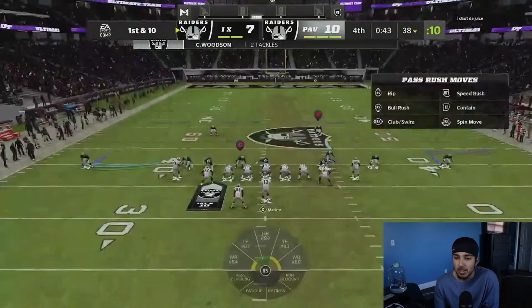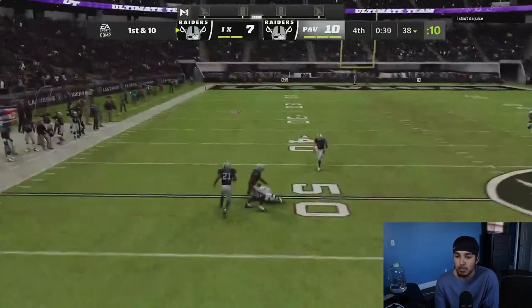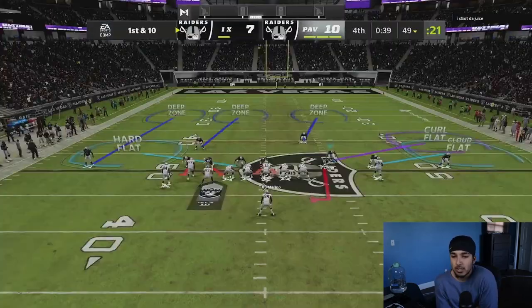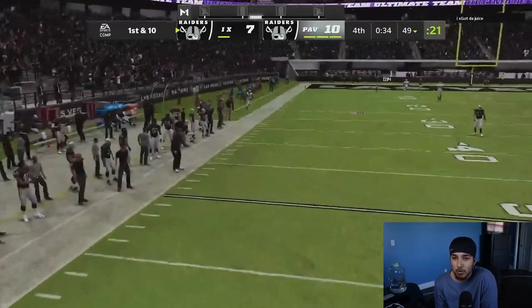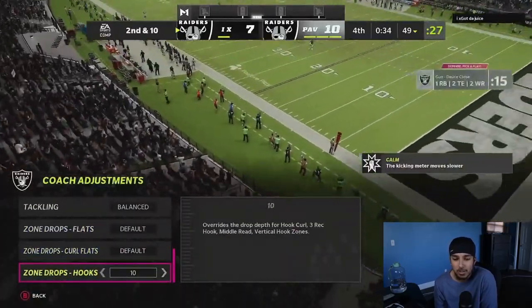We decided to send a little pressure, and this form actually holds up pretty well with blocking. Easy nice low-ball dot to Patterson. He's going to pass out of single back bunch — there's just nothing there. He may have had that corner out late, but since I sent the pressure, he just wanted to throw it away. His sack right there definitely would have ended the game.